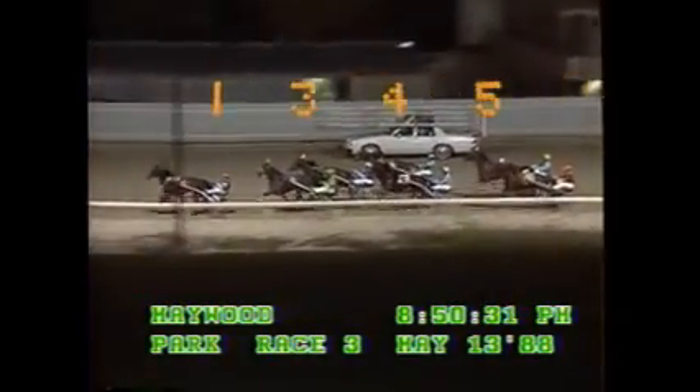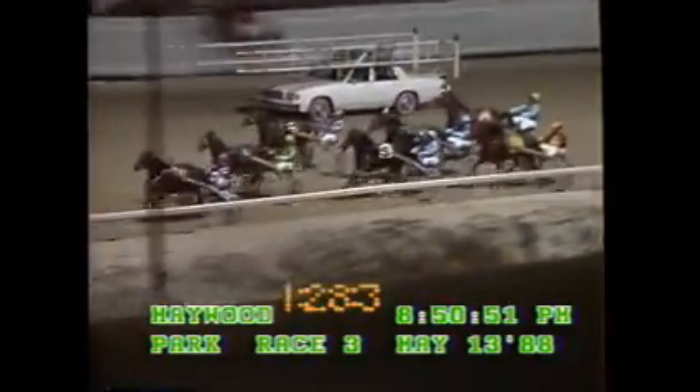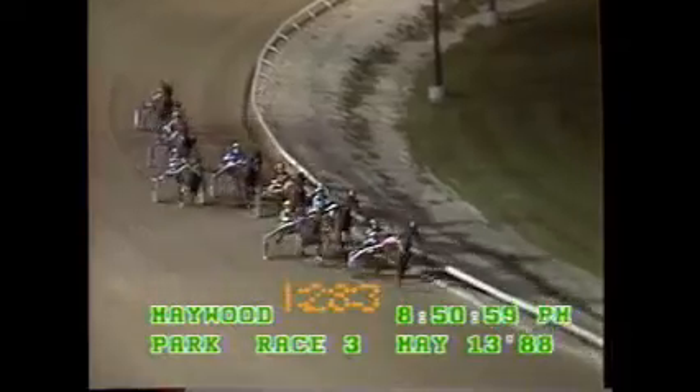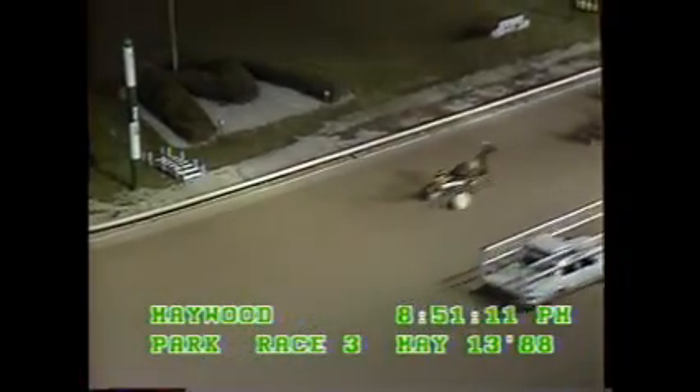They race up the backstretch and Just Gus shows the way, two lengths. Q-View Bill is back to second. HB Rorty three wide and third. On the outside they're by the three-quarter mark. Just Gus has the lead, two lengths. On the inside it's Q-View Bill in second. Here comes Q-View Bill charging out of second. On the outside, that's HB Rorty. Here they come turning for home. Just Gus cuts the corner. Here comes Q-View Bill as Dave McGee goes to the whip. It's Just Gus with the lead. Q-View Bill — a late move on the inside by Barrett's Flyer. Here comes Q-View Bill. Those horses at the wire — Q-View Bill, Just Gus and Pretender.